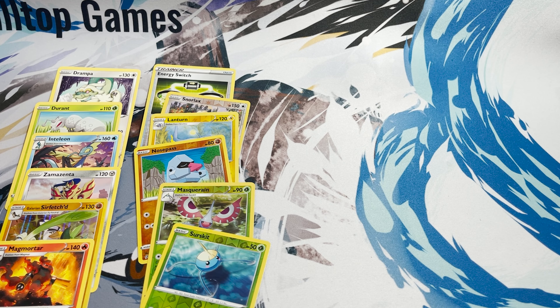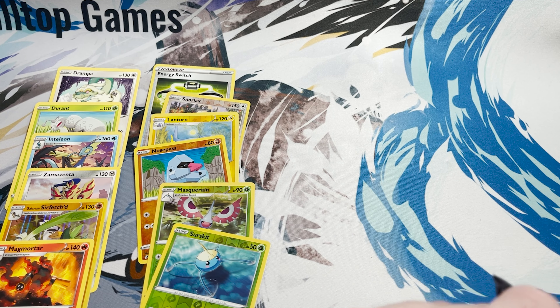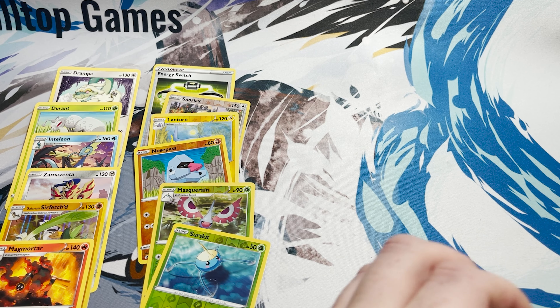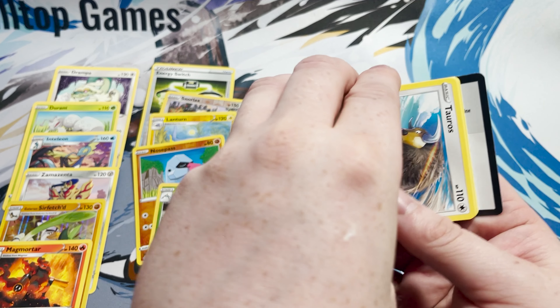Let's go on to the next pack. Code card for you guys there. We have Karkino, Gettmoar, Zarude, Galarian Farfetch'd, Honedge, Timid Fall, Volcarona, Galarian Corsola, Zorua, and Magmortar for the rare.